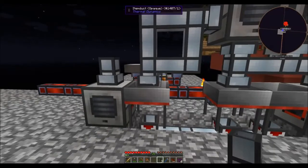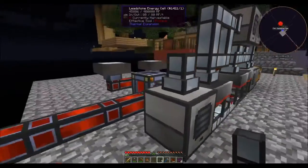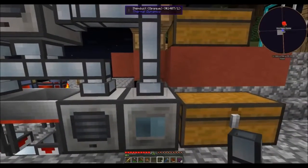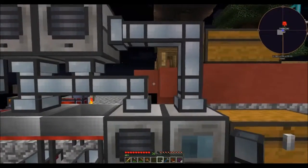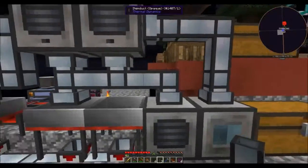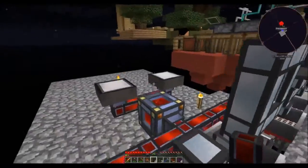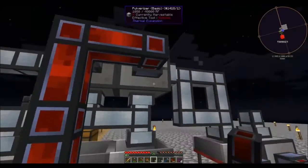Now, behind the middle row: there's nothing behind this pulverizer, nothing behind this item duct, nothing behind this item duct. But behind this item duct are power cables — they go up two and over one. So the third item duct goes here, here, here. Perfect.